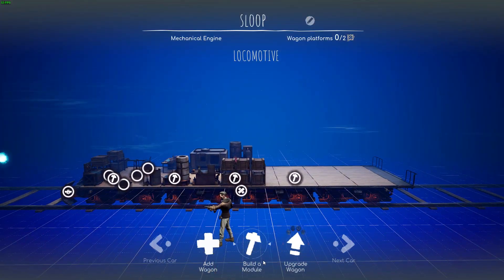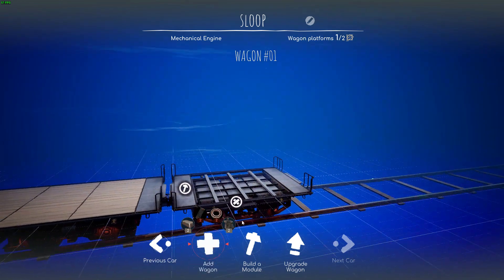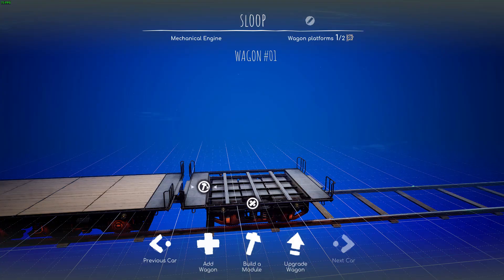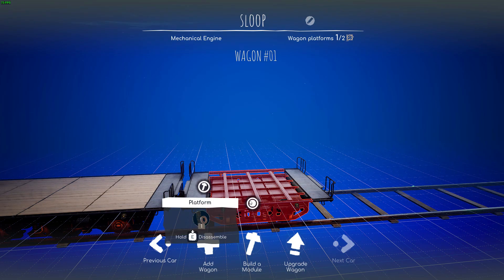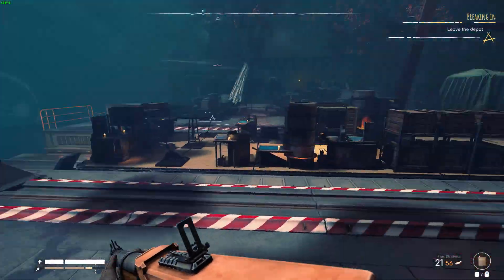You can upgrade your train at the stations. You can add a new wagon to it, which allows the train to be expanded even further. You can add new engines to it, change the speed of your train, add all sorts of things. It's a pretty cool little system, but you have to have a lot of crafting materials from gathering to do so.